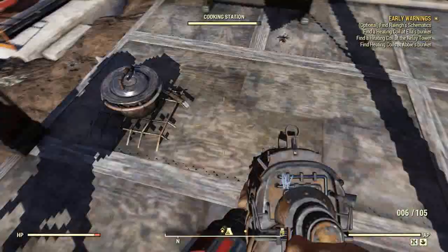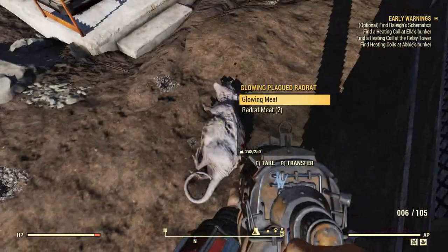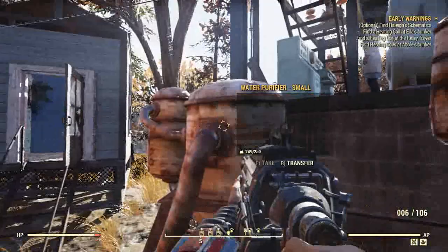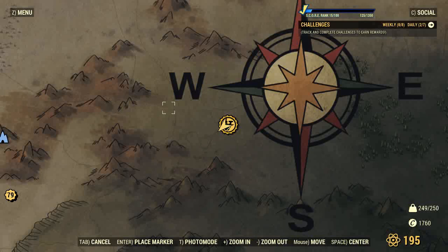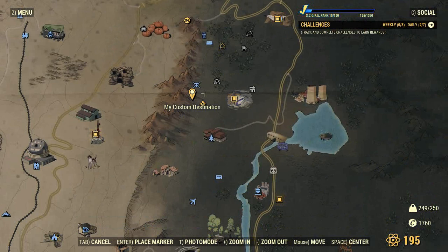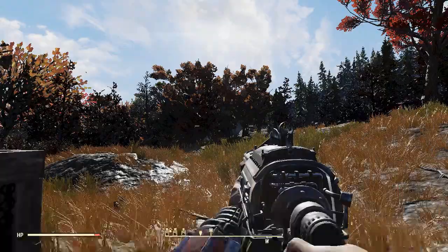I wonder if the whole world is like this. Got my copper extractor and some water purifiers. On the map, I am about as far north as you can get. I'm thinking about moving my camp down here to where my tent is, because there's another copper extraction point down there. We'll see how that goes.